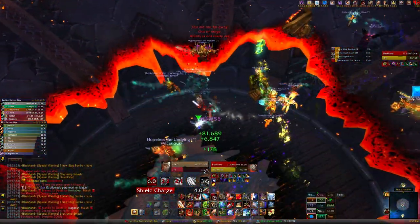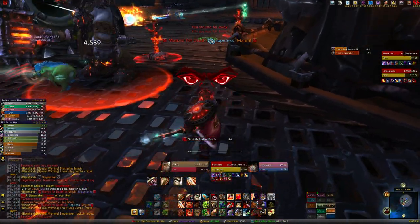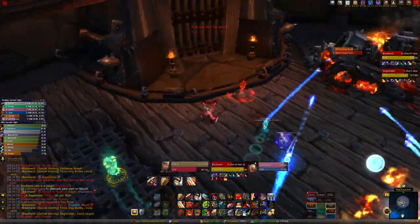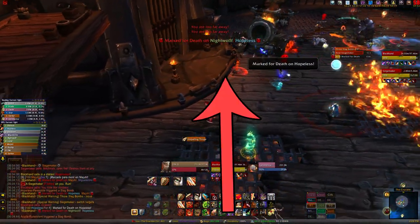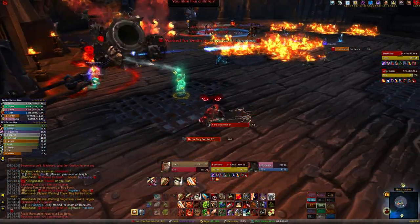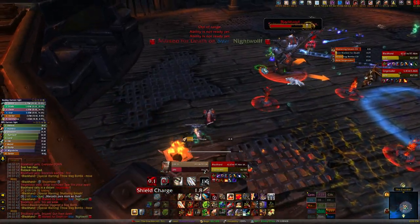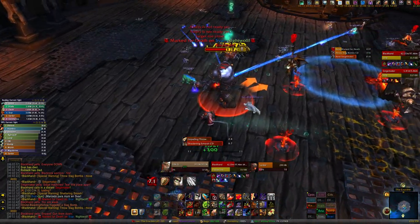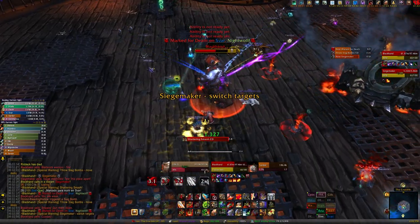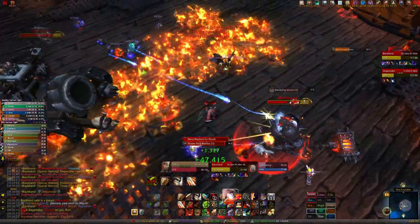At 70% the boss breaks the floor and you start phase 2. Siege makers spawn in this phase and you want to make sure to never stand in front of them because they deal damage. They fixate random people, so that person has to run away. Slag bombs continue to spawn and the fixated person should kite the siege maker through these bombs to get rid of them. The siege maker has a buff that decreases the damage it takes by 90%, and the way to remove it is to have the impaling throw hit that siege maker. Once that debuff drops, switch DPS to it immediately to kill it.